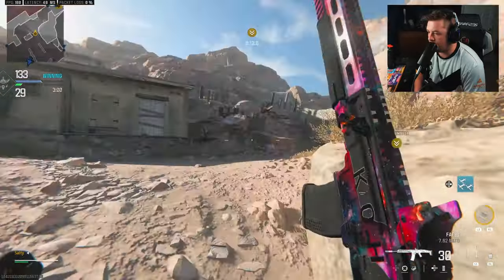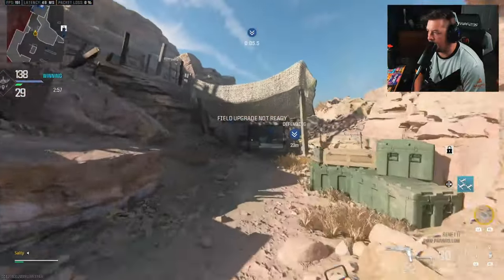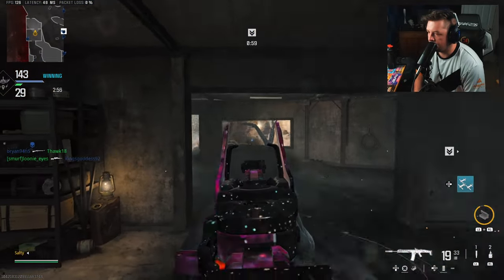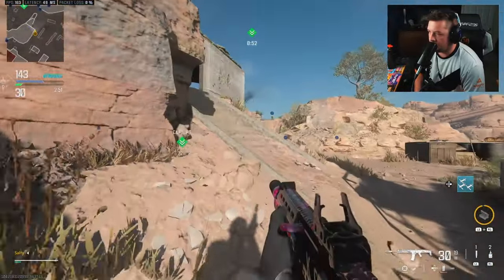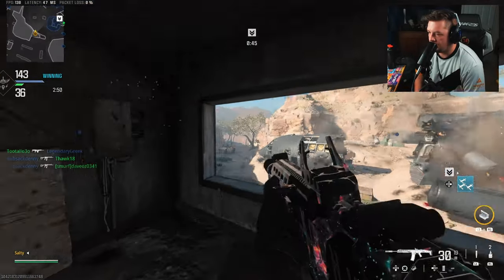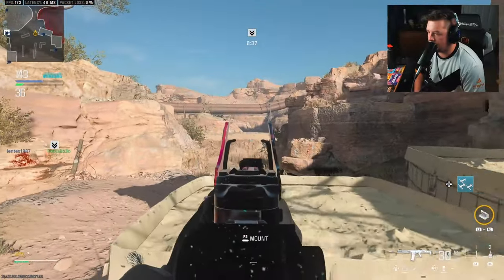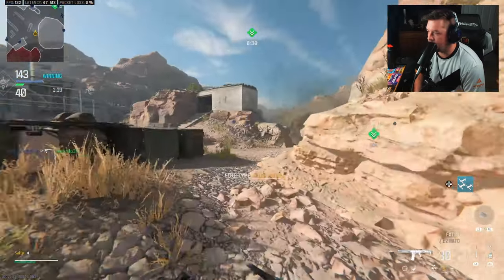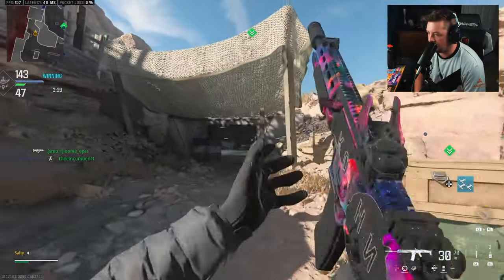I've got some nades I can use to help the squad because it seems like a stalemate here. I could swarm it and try to get an advanced UAV out of it. There's a sniper and I am seriously considering hitting my swarm. I don't know if you guys can see him — maybe I'll zoom in during editing. I can't really push this way. Normally I'd be more aggressive, but you can't be aggressive with a sniper.